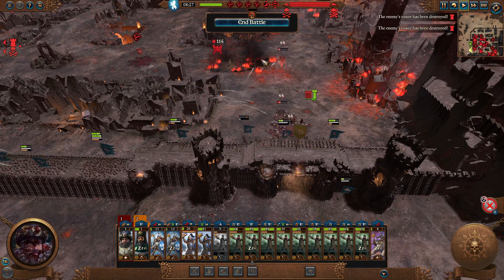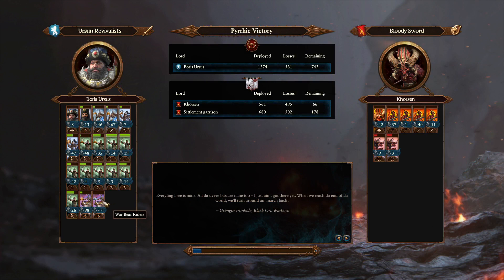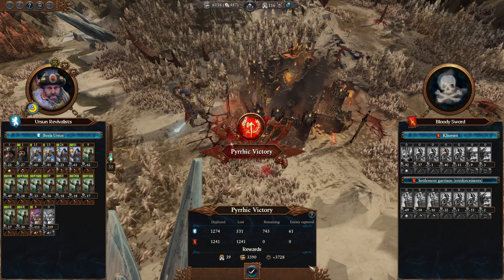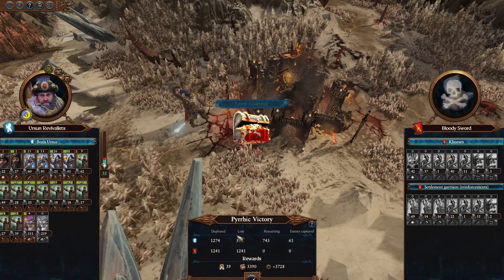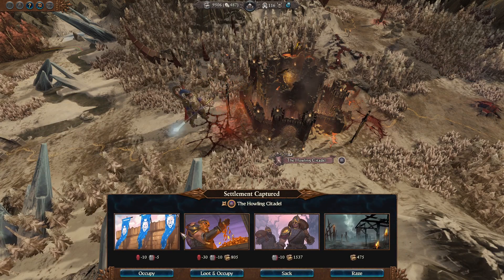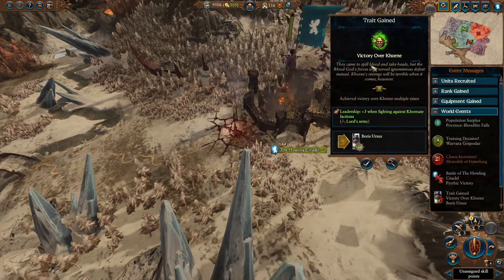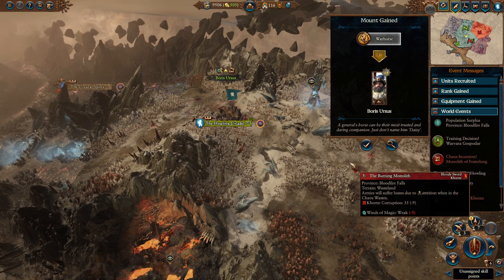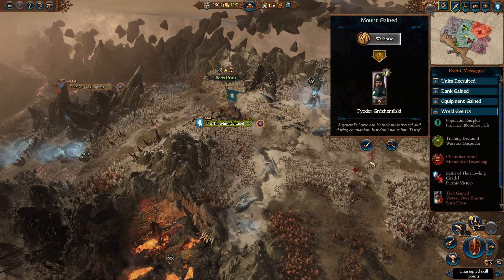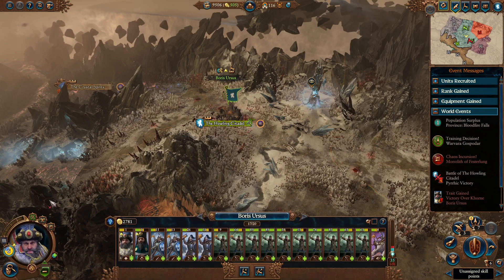That was not very well managed on my part at all — Pyrrhic victory, just as the auto resolve predicted. I think we might have lost our Warbear Riders. That's a terrible start to the campaign. However, we will get some more soon. Back on the campaign map: 3,700 XP, 3,300 gold, and 39 devotion. Sadly we did lose that Warbear Rider unit, but we will go ahead and get tier 4 as soon as we can to replace them. We go ahead and occupy this settlement. We gain a new trait — plus 3 leadership when fighting against Khornate factions. Boris has also gained access to his Warhorse, as has Theodore — that's going to help with their mobility a ton.